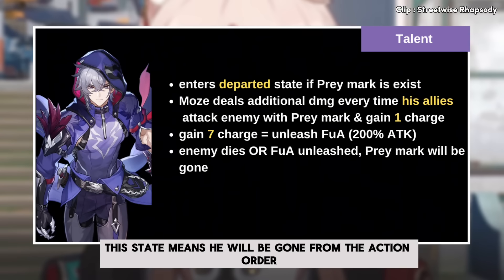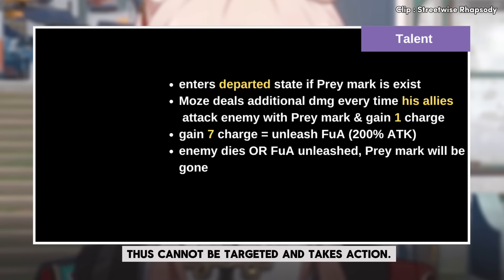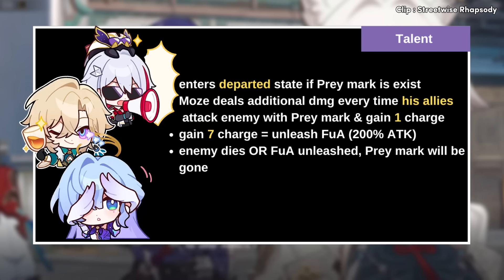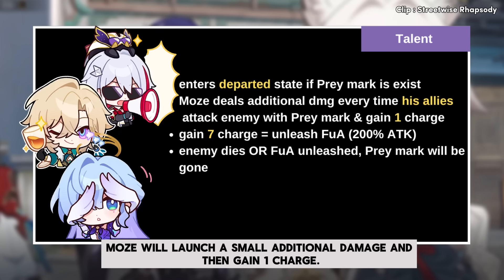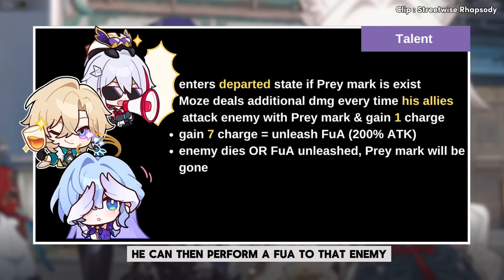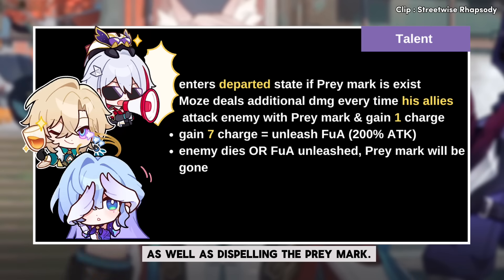The departed state means he will be gone from the action order, thus cannot be targeted and cannot take action. Every time a party member hits the enemy with this mark, Moze will launch a small additional damage and then gain 1 charge. Once he reaches 7 charges, he can then perform a follow-up attack to that enemy as well as dispelling the prey mark.